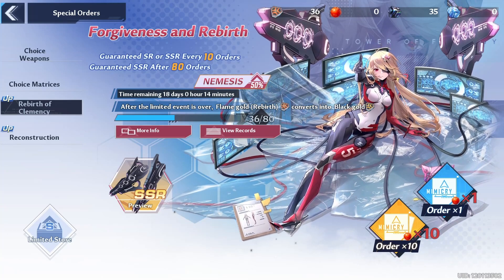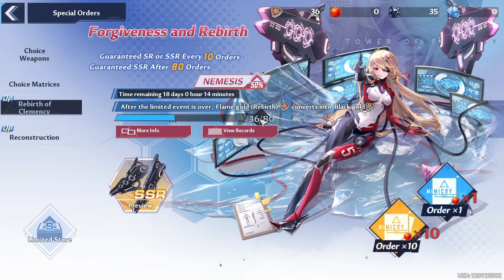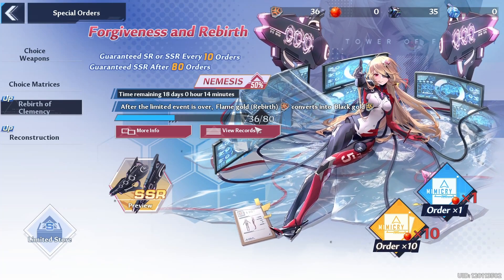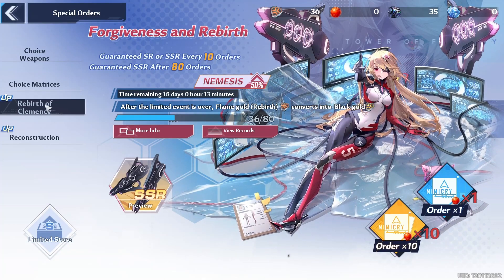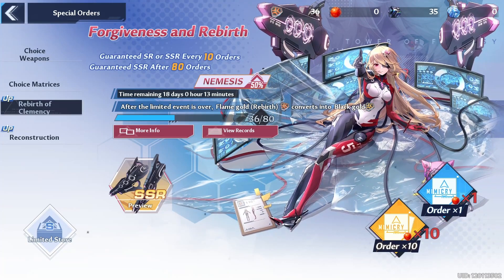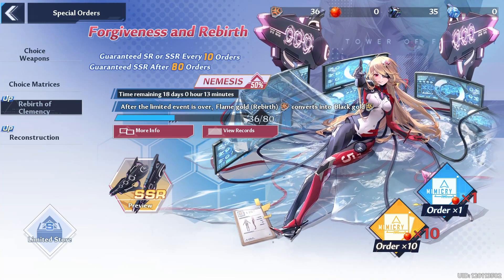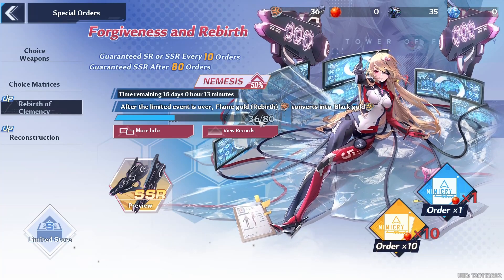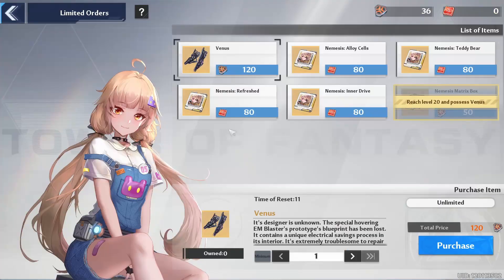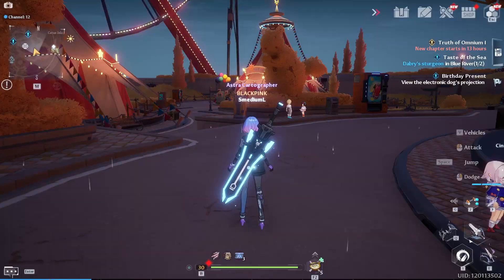Right now the limited-time character is Nemesis, and she's currently one of the best characters in the game — and in the Chinese version she's still one of the best. My plan is to get at least 80 pulls to take my shot at the 50/50. We have 18 days left and I've already gotten 36 pulls. If I keep my pace I'll probably get 120 before the banner ends, since you need 120 to guarantee a copy.